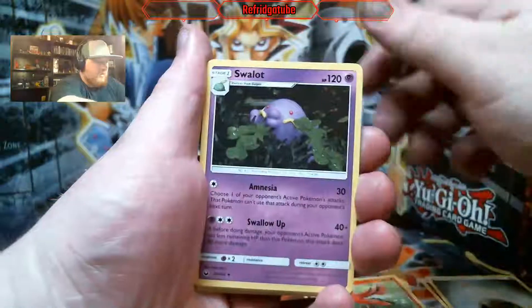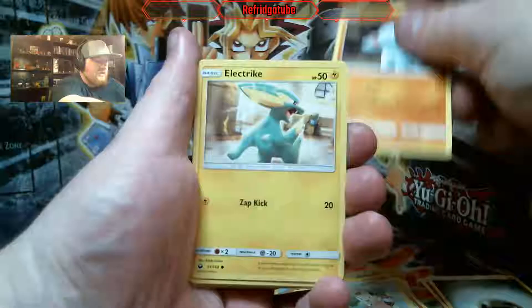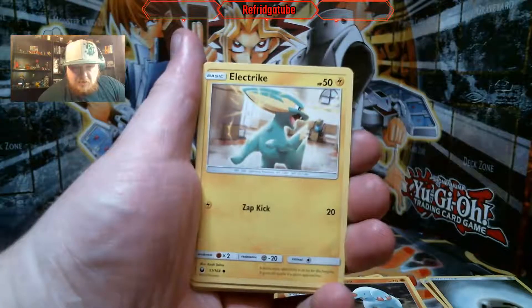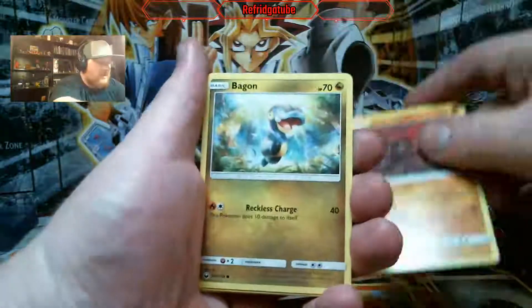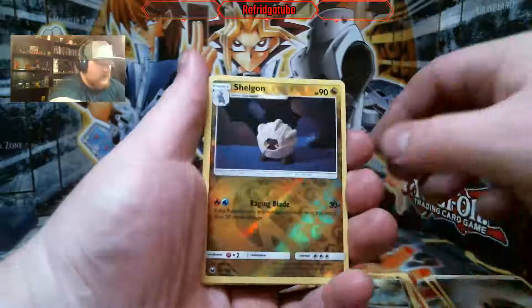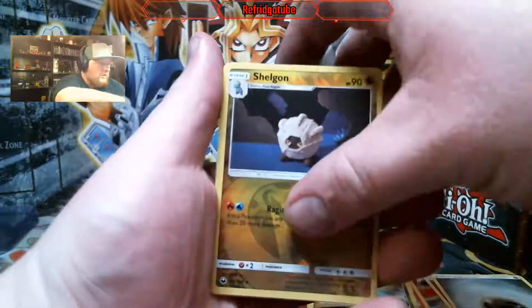Now the Oricorio. We got a Swallow. Copycat — I'm pretty sure there's a Full Art like that too. Look at that electric card — that is cool looking. Sometimes the artwork of these cards is just so astonishing. Like, the fact that they made a Hacky Sack out of a Shelgon.